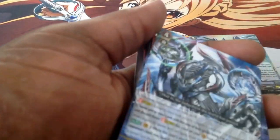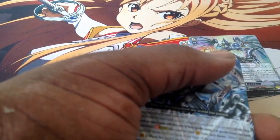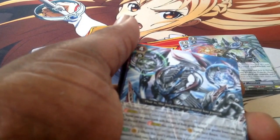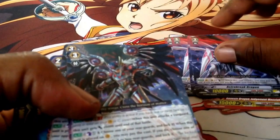This is the Great 4 Strides. When this unit attacks your Vanguard, choose a Rear Guard in your opponent's back row and lock it, then choose up to one Locked card and unlock it. You get two of them. This unit also has Counter Blast 1 — it gains plus 3,000 attack. Two of them.